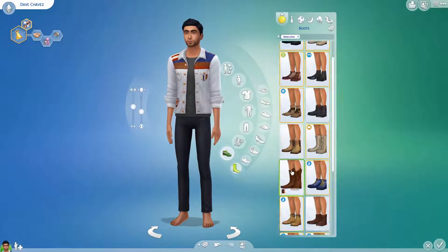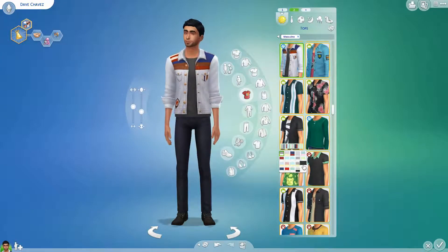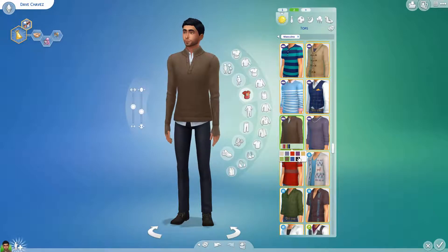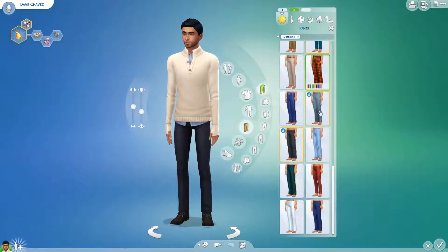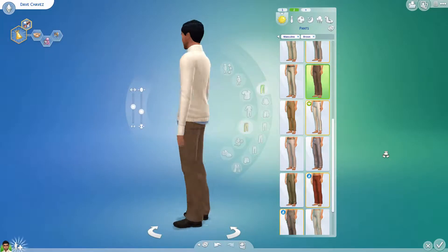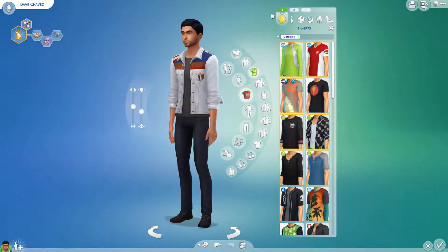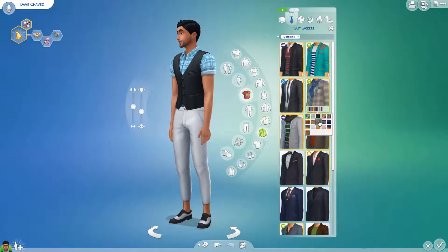I wanted to make sure that both of the humans had handiness skill points, because with the Gremlins lot trait — if you've seen my Big Family Little House challenge videos — having handiness skill is kind of a necessity when Gremlins break your stuff every single night. Dave is a very charismatic, lighthearted kind of guy in the social media career. He works out sometimes, and he can put together a somewhat presentable meal that hopefully won't burn the house down.